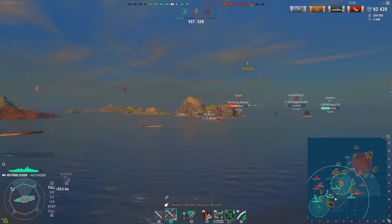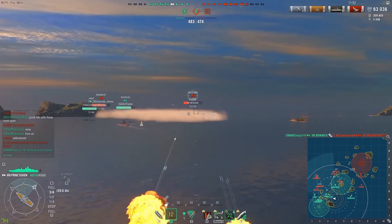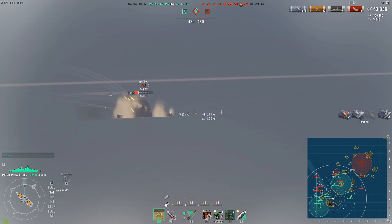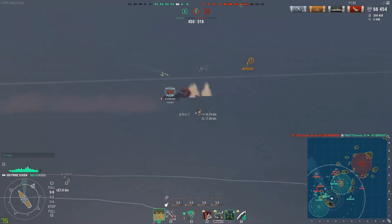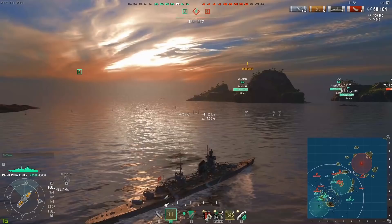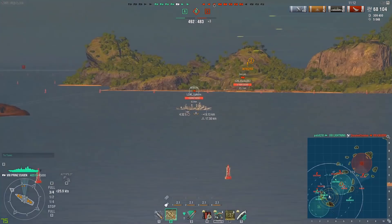That is one very nice benefit over the Hipper — the Prince Eugen has that HP advantage. However, maneuverability does slide toward the Hipper: the Hipper has a 30-meter better turning circle and about 2.2 seconds better rudder shift time. So you have to be careful about angling and conserving your HP, but that lack of maneuverability is compensated for by the heal.